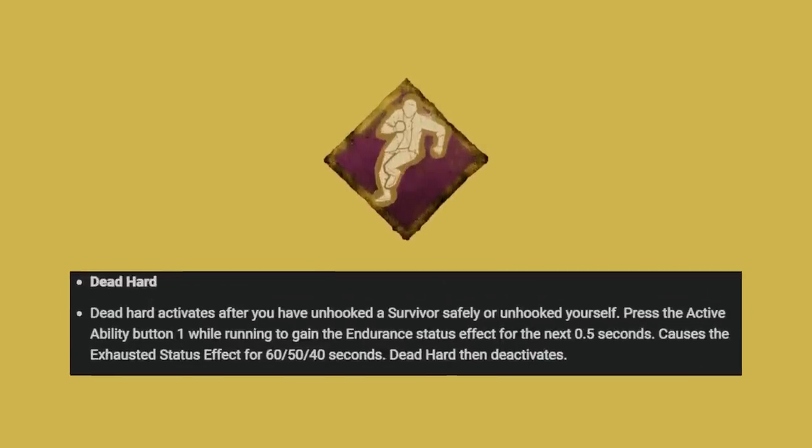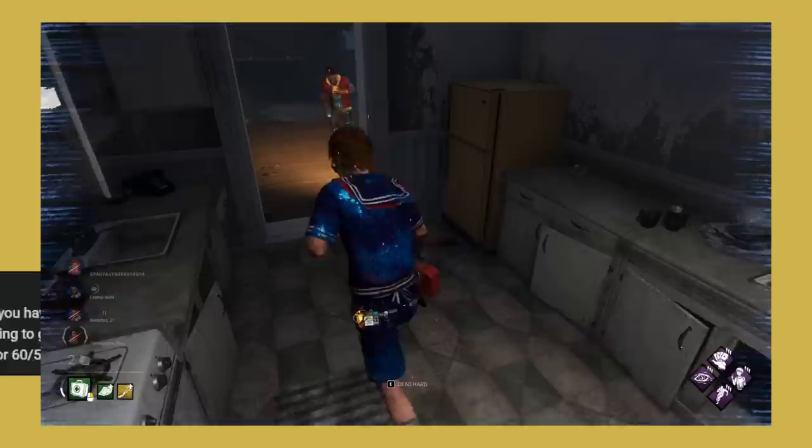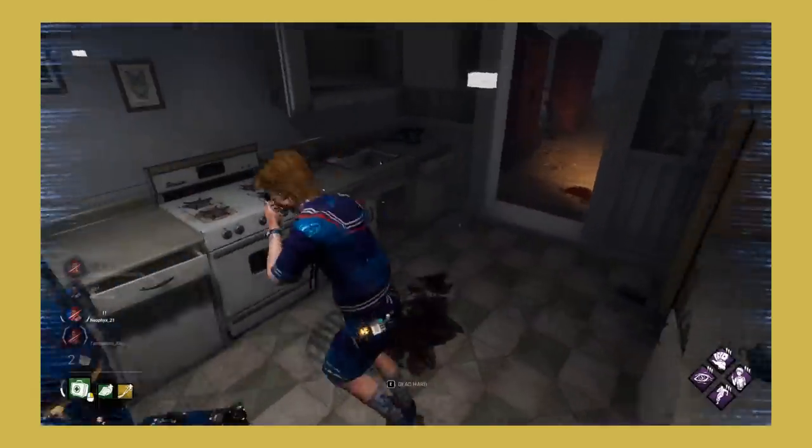Dead Hard now works like this: Dead Hard activates after you've safely unhooked a survivor or unhooked yourself. Press the active ability button while running to gain the endurance status effect for the next half second. This causes the exhausted status effect for 60, 50, or 40 seconds, and then Dead Hard deactivates. Like Pain Resonance, I do like what they're going for with this change.